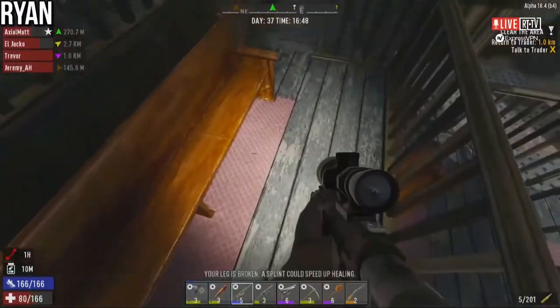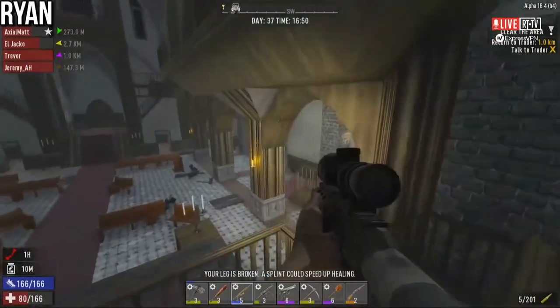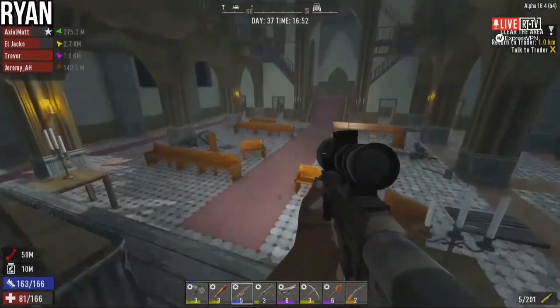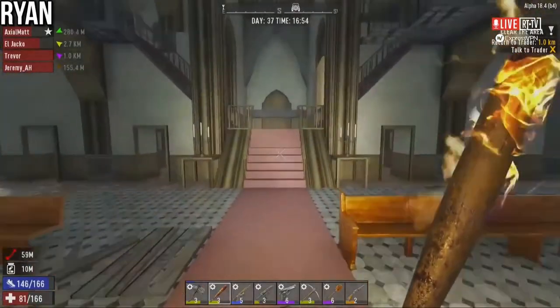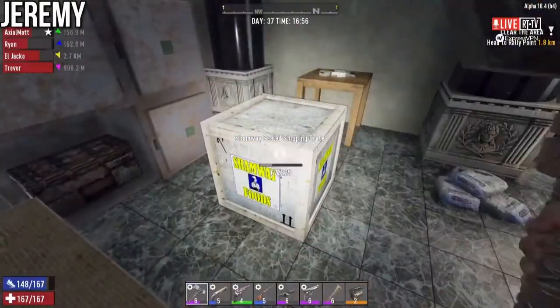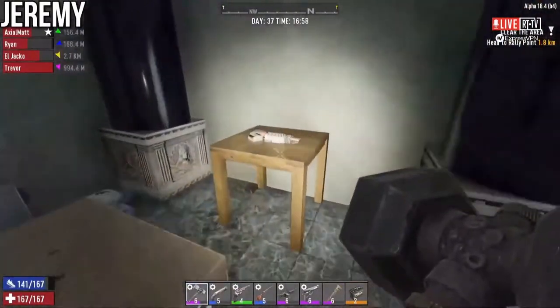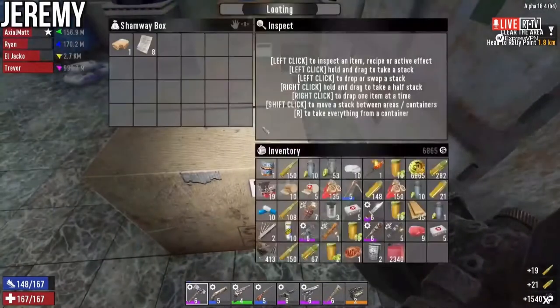I super broke a leg — ow! You all right Ryan? I fell from the top of a church. That's such a good thing to overhear on a walkie-talkie — 'I've broken my leg.' I super broke it. Holy — they've been wailing away at the top of one of our ladders in the house.